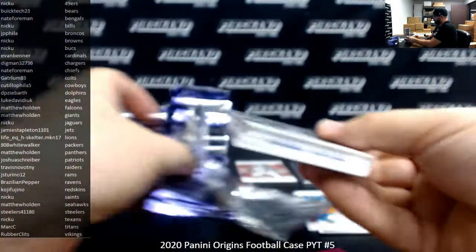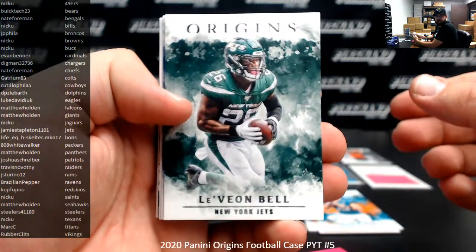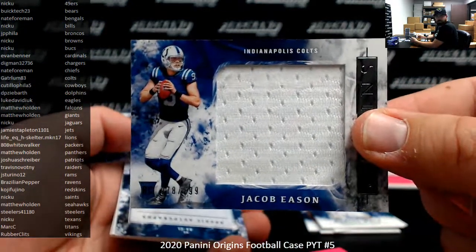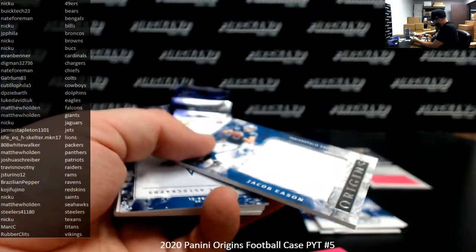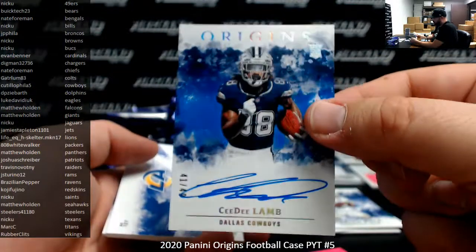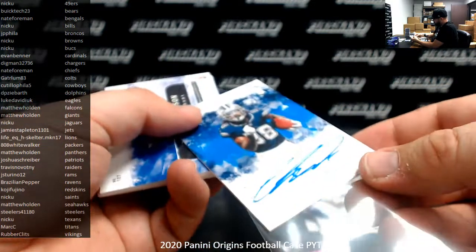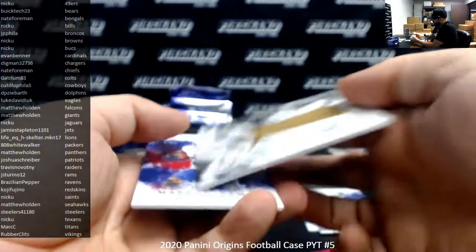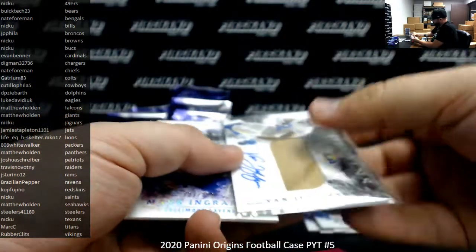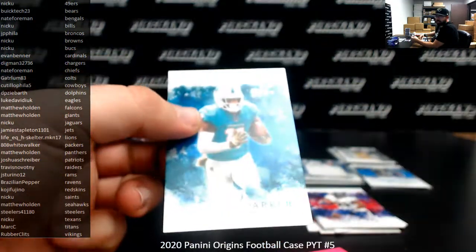It was crazy this morning — the camera facing the cards, I almost had to reset it up. Bell, Marlon Mack, Jacob Eason rookie jumbo jersey for the Colts, number to $199, going to Gary L.M. 83. Rookie autographed C.D. Lamb, Dallas Cowboys, blue version of 49 — Cowboys belong to Kutillo for the five. RPA of Van Jefferson for the L.A. Rams, base version, going to J.S. Dorino 12. Mark Ingram to $299. Devontae Parker blue to $99 for the Dolphins — Dolphins belong to D.P. Zybarth.